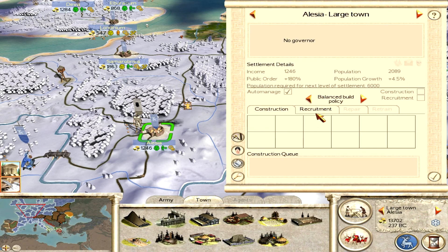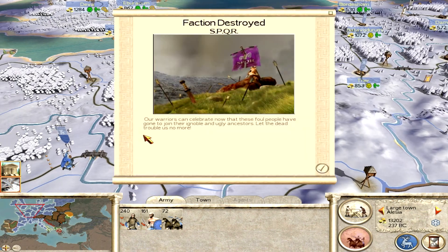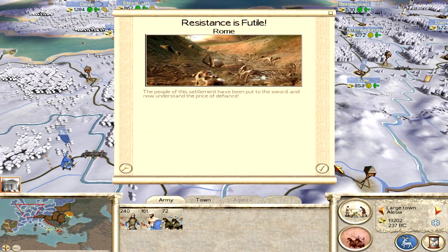This army needs more chariots, so let's build some more in Elysia. Faction destroyed — the SPQR. That's right, they're gone. No more senate for Rome.